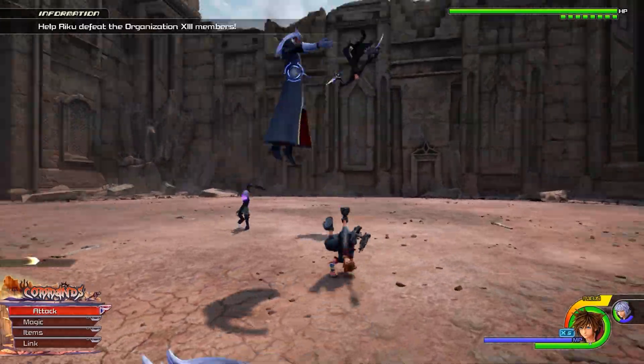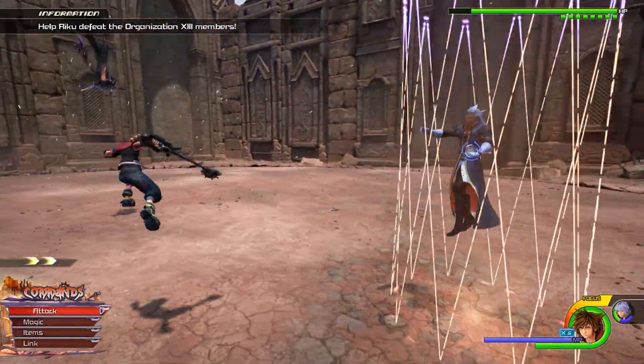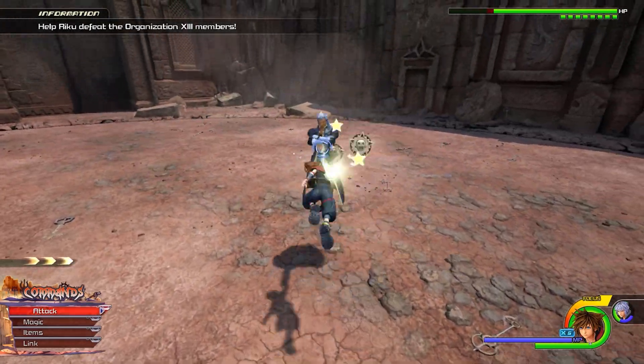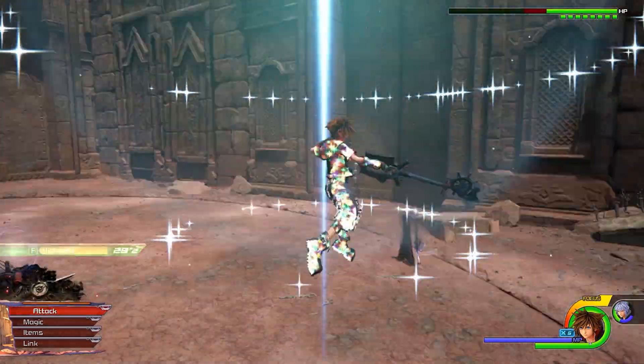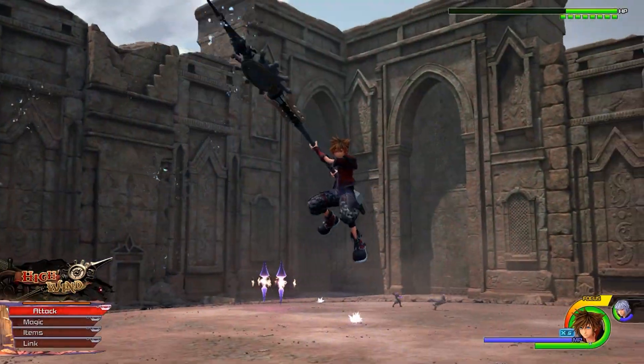Number 24, Young Ansem, Riku and Xigbar. This fight is kind of harder because the enemies are better. Riku has some interesting movements. Xigbar just shoots around but you can get close to him basically at any time. Just have fun until you win.